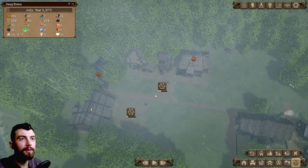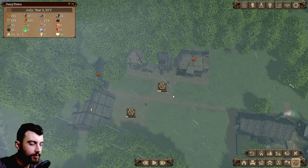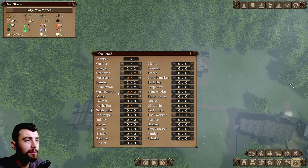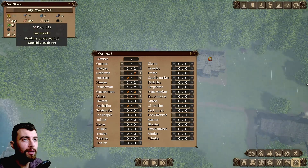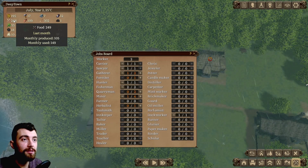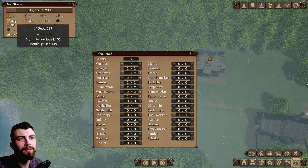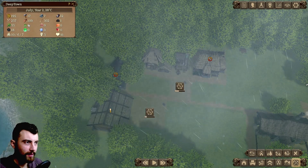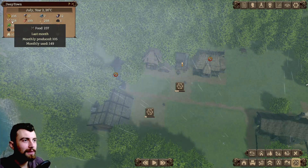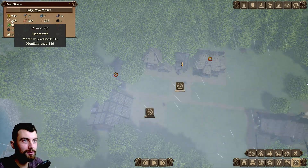I think I'm gonna speed the game up a bit, but let's keep it to 2x and take a look at the jobs board. We got a quarryman — we don't have any quarrymen. We have 2 fishermen so we can pile up some food. Although every time I look at food production, it's always lower than what we consume, but somehow the food keeps piling up — and that's weird. You don't get a very good overview of how much you're producing in this game.